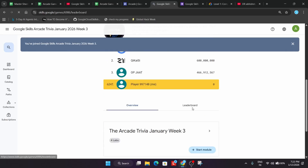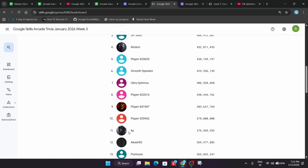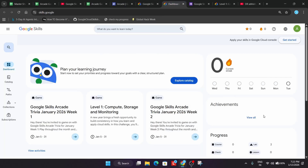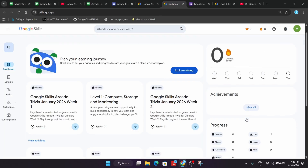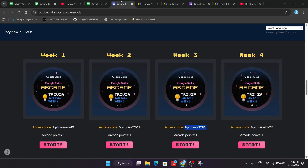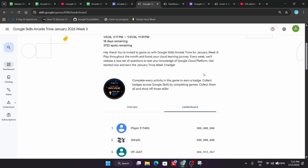Once you join the game you will see the leaderboard and points. Most of you are worried about the points — do not worry. Whatever points you are seeing in the leaderboard or in the dashboard, it does not matter at all. You simply have to complete the arcade games, earn arcade badges, and at last redeem the swags.